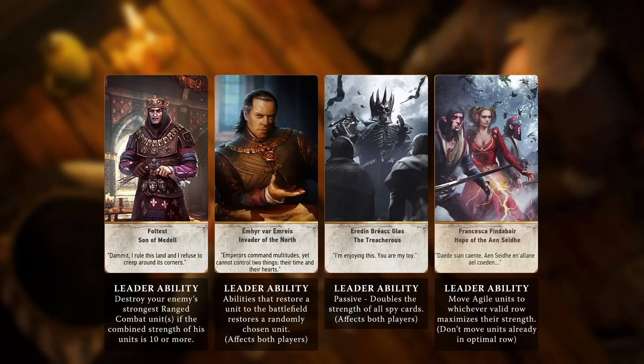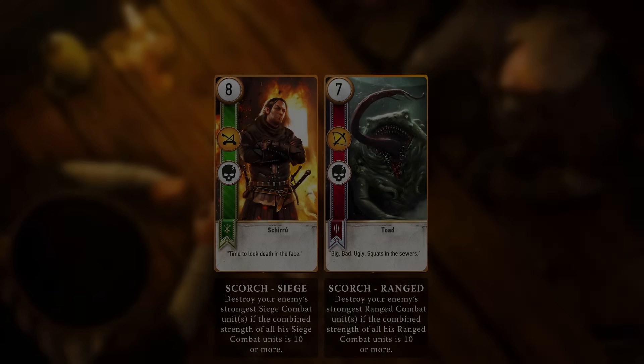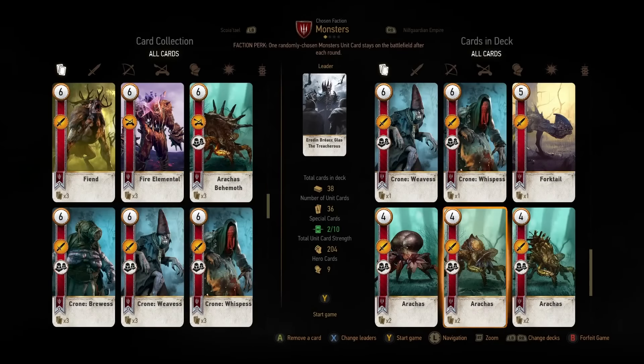Hearts of Stone introduces four new leader cards for the Monster, Scoia'tael, Northern Realms, and Nilfgaardian decks, plus one new Scorch card for the Scoia'tael and the Monster deck, as well as four neutrals including my favorite — the cow. Now let's take a look at a Gwent match.